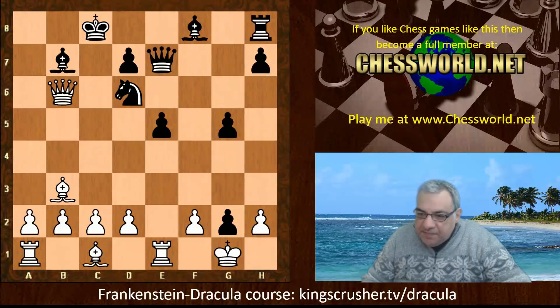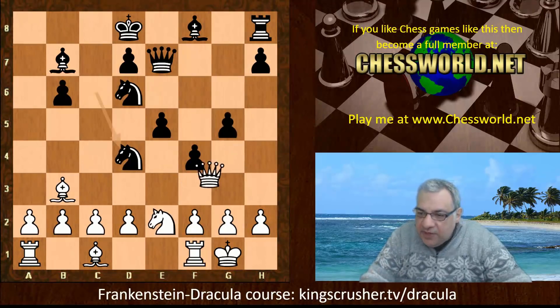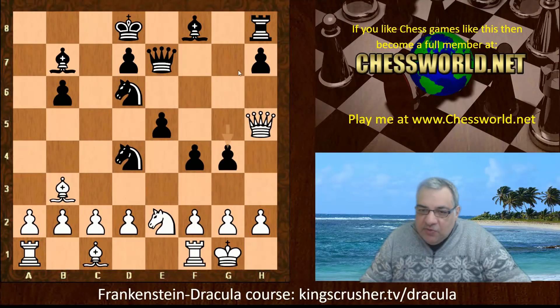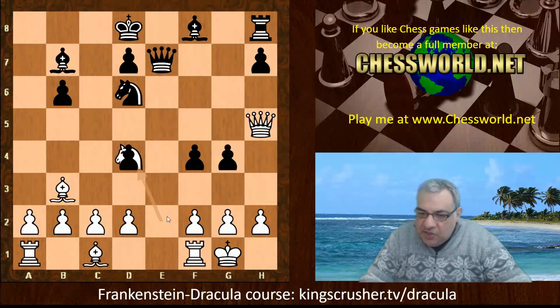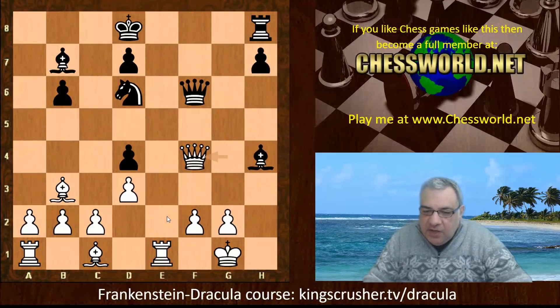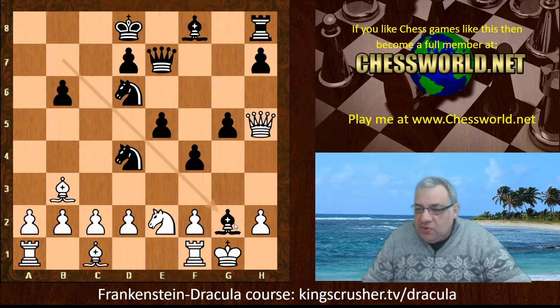Let's have a quick look at g4 instead of Bxg2, trying to cause some trouble and potentially use the g-file. It seems Nxd4 disconnects the Queen from the knight. In this position with d3, white is actually able to gobble the g4 pawn without too much penalty, undermining a lot of the kingside. Black's pawns are totally fragmented and white has a huge advantage. So Bxg2 was the tactical choice of Stockfish10.